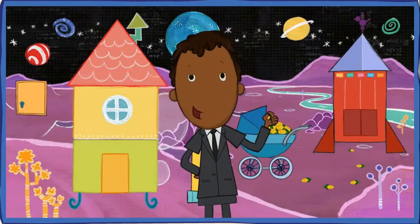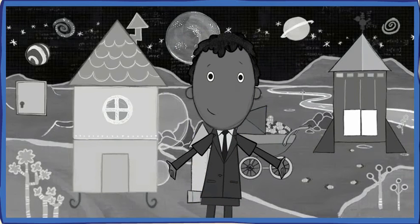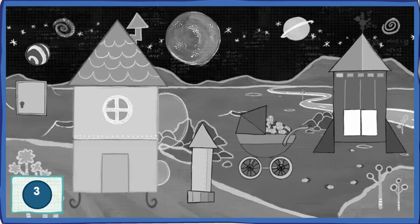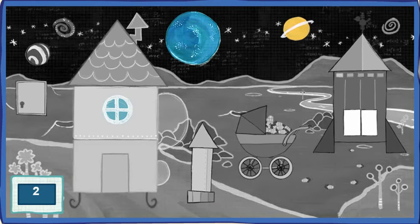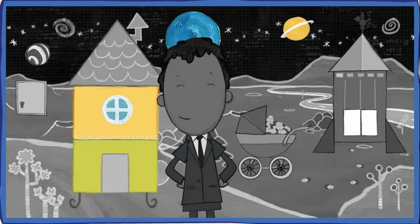You're about to enter the highlight zone, where everything's turned black and white! Find the hidden objects to bring back the color! Can you find three circles? Great! That's one! Nice! That's two! Whoa! Three! Alright! One step closer to bringing back color! Can you find two rectangles? Great! That's one! Nice! That's two! Keep on doing that and we'll have the color back in no time!